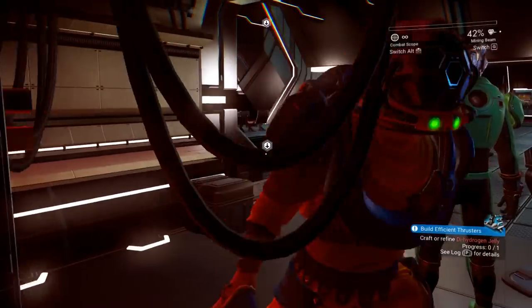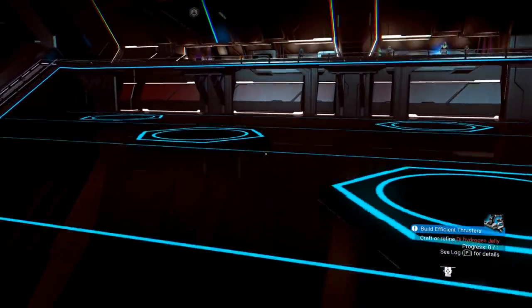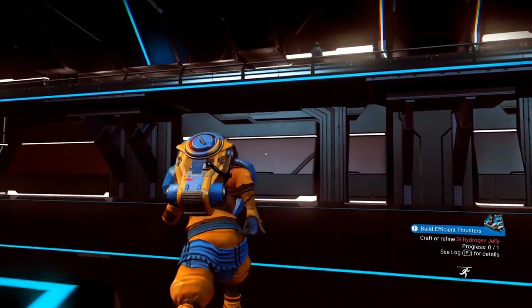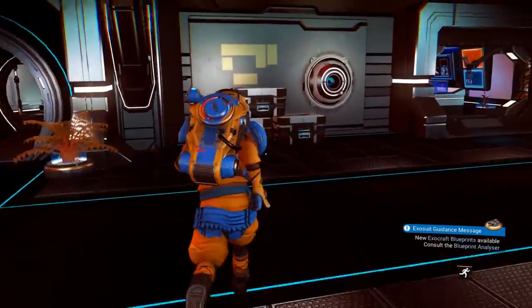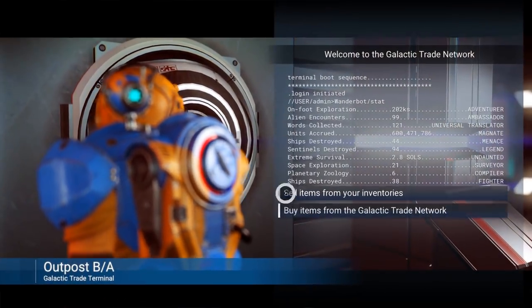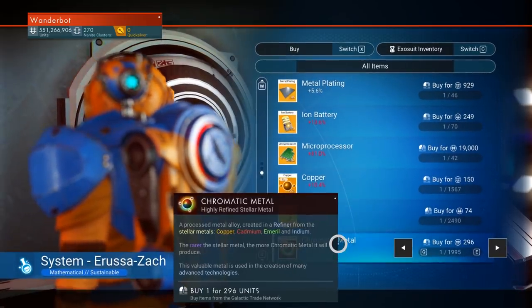I'll keep grabbing cargo. We want to go grab copper. Casually carrying a ship shield generator in your backpack — yeah, why not? Please tell me we've got the basic resources here. Not unstable plasma — chromatic metal.